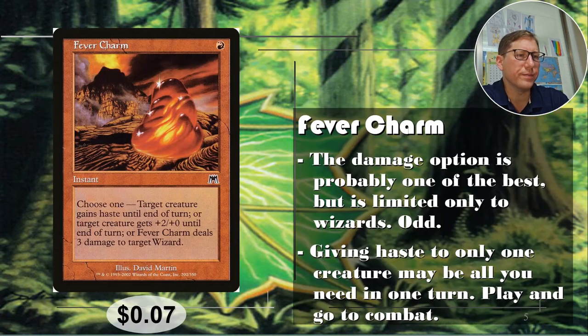Number five: Fever Charm. For one red, target creature gains haste, or target creature gets plus two damage, or Fever Charm deals three damage to target wizard. So this could be removal for a wizard. Wizards are not that uncommon — if you're playing a Commander game and there are three other players, one of them having a wizard is not unlikely, and this will probably be removal for that wizard. So it could be useful, but it is a gamble still.